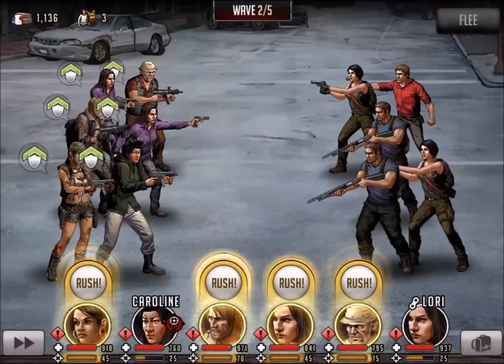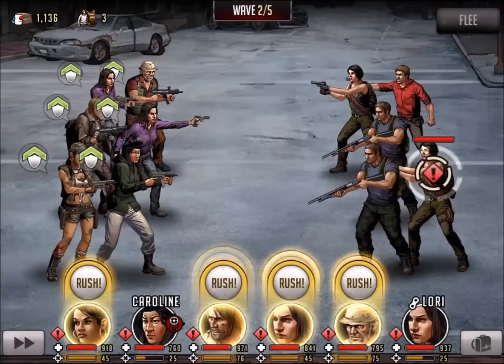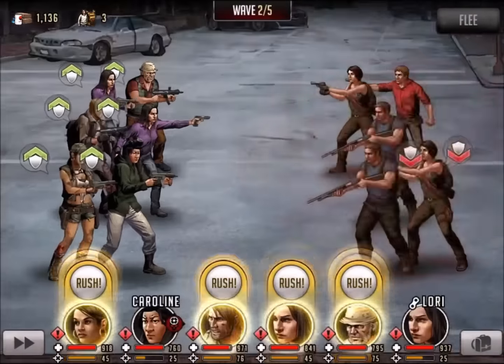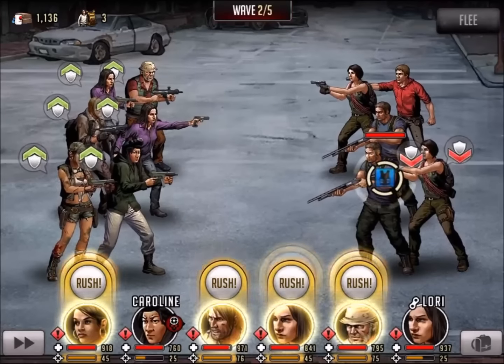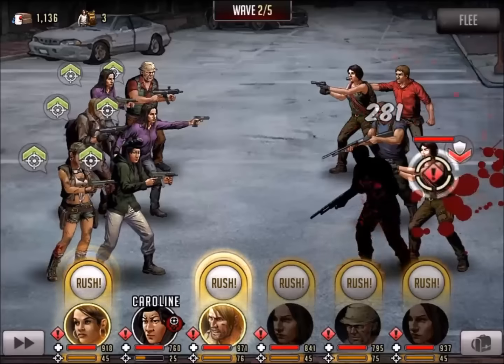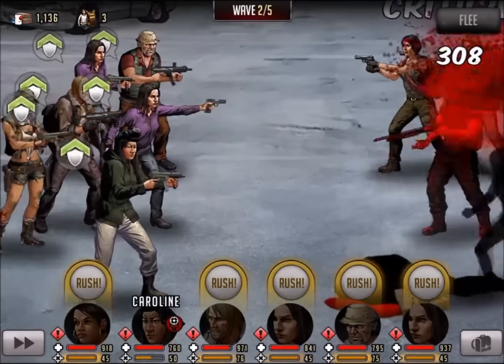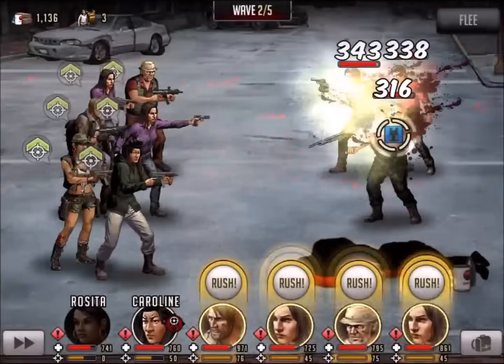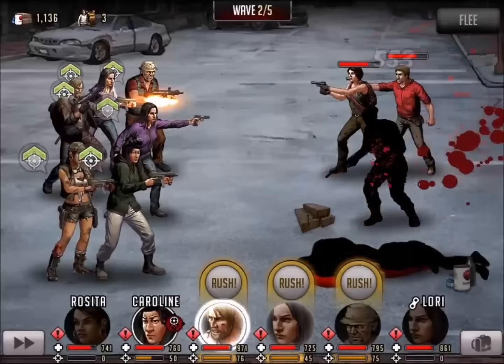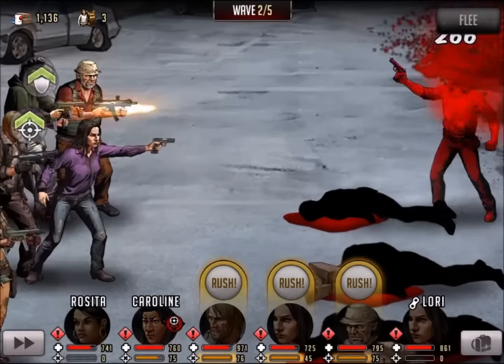Moving to wave number 2, I've got that blue-red combo. I want to get these blue enemies off the board as quick as possible. I'm going to lower the defense of those down at the bottom and take this blue guy down quickly. Finish off the entire row, and the next biggest threat is the blue dude in the middle. Get a multi-shot with Rosita, get my protective shot up, a little bit of defense.